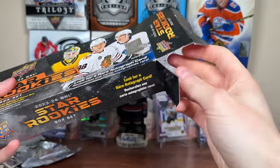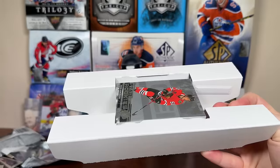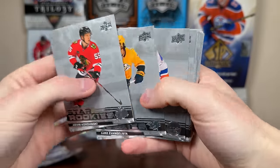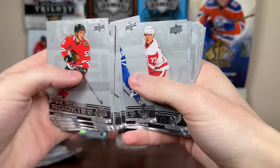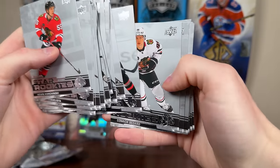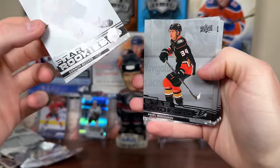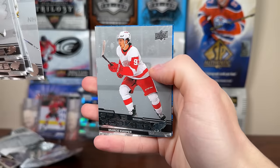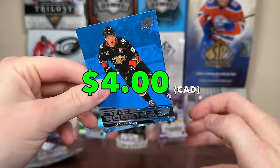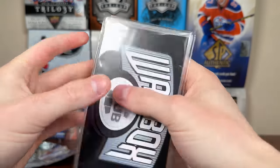I didn't get a single Bedard parallel in my case. Let me take it out properly. Let's hopefully get more than a blue here. Star Rookies box set — same stuff once again. Bedard still has quite strong value. Quick Bedard check — guaranteed Bedard, these sell strong for sure. Good alternative. The back card — it's just a blue. Leo Carlson blue, which is definitely not the worst.